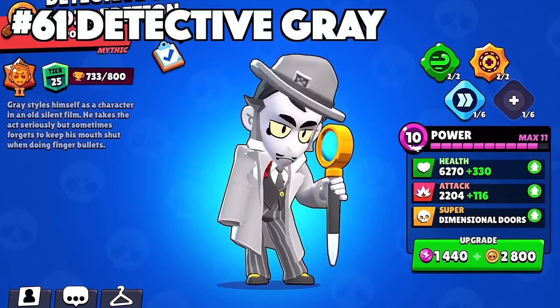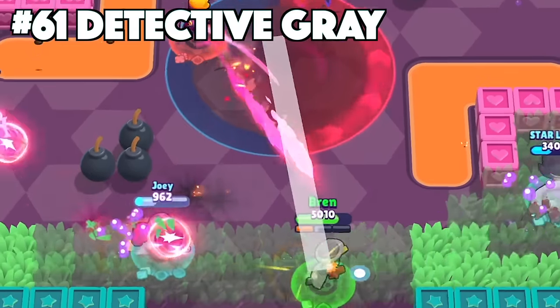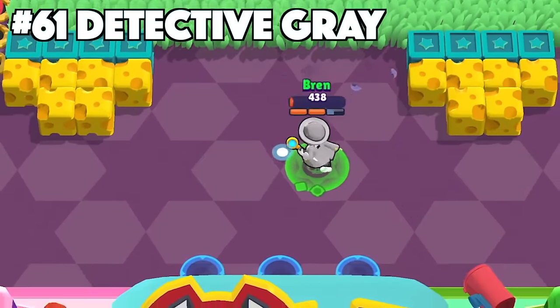Grey's best skin is Detective Grey. Detective Grey is also one of the few skins that Grey has — it's the only skin he has that is a super rare. At least he still has the custom effects, animations, and texture. Come on Supercell, we need another Grey skin.